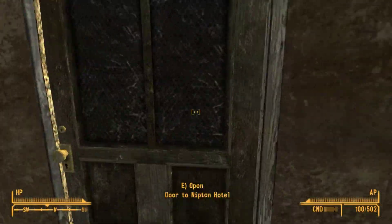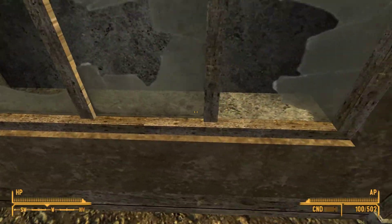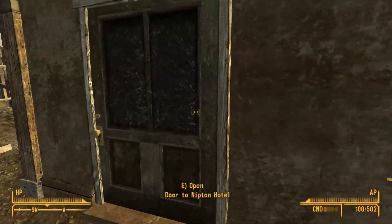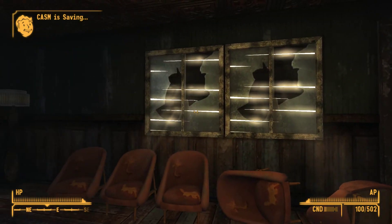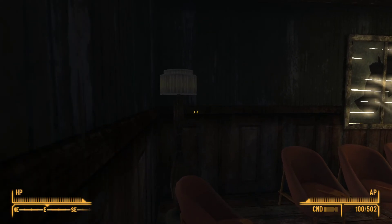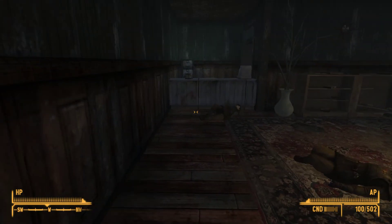Here's something I've always found interesting — look at this, the Nipton Hotel. Look how big you think this building is from the door and window outside. Then head on inside — door, window — I'm pretty sure it's much bigger on the inside. Not 100%, but it looks quite a bit bigger.